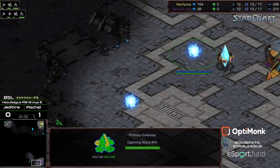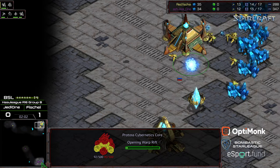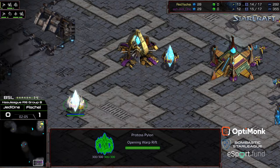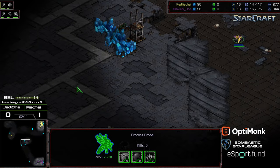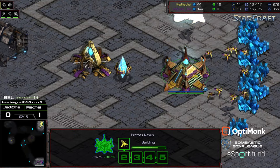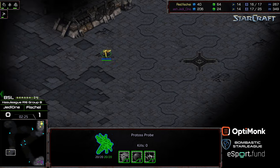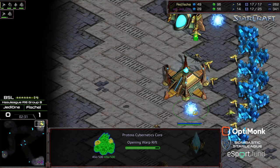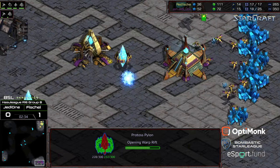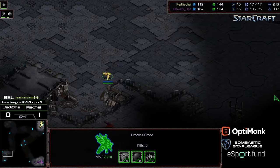Looks like we're seeing a second pylon towards the front — no second pylon, but a quick assimilator here for Fisheye, so I almost wonder if this is going to be a quick cybernetics core as well. Jedi One also grabbing his assimilator. I was also actually scouting the middle of the map, double-checking to make sure that Fisheye wasn't going for a two-gate versus him. He does have the first zealot out — maybe he wants to get additional pressure with that zealot. Fisheye is unfortunately going to get last scout. Jedi One sneaking into the base is going to be able to see the cybernetics core and the assimilator, realizing that it's basically equivalent build orders at this stage.